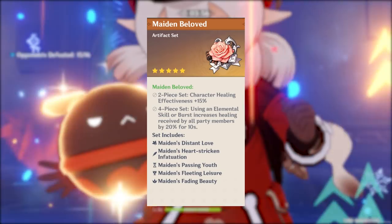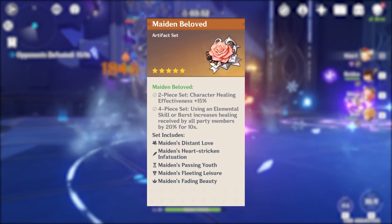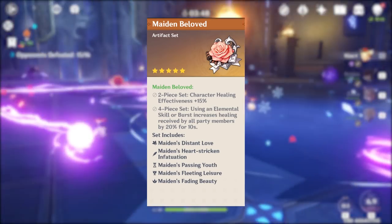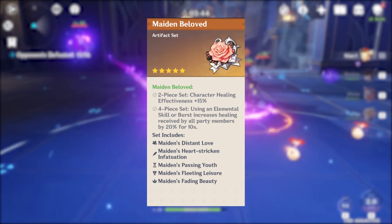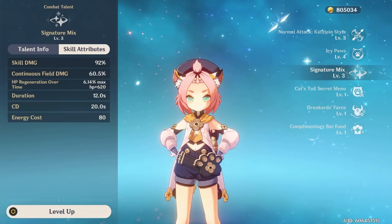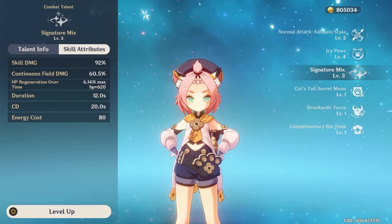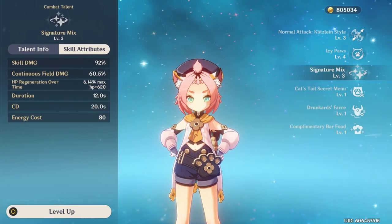With this build, you will gain a 15% healing bonus from the 2-piece Maiden's Beloved set, a 20% healing bonus from the 4-piece set when using her elemental burst, and the additional healing bonus on the circlet. In this scenario, Diona will provide decent shields and excellent healing capability. The amount Diona can heal is calculated based on her max HP after artifact set bonuses, and her healing will pulse a total of 6 times when her elemental burst is up.